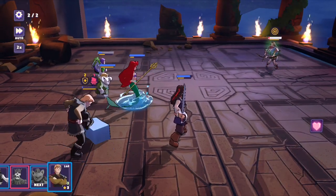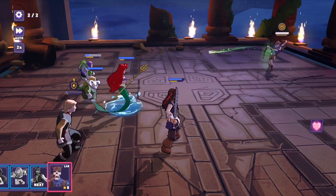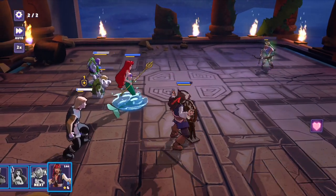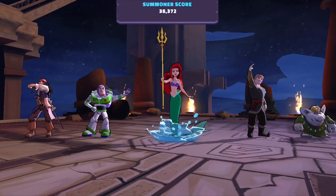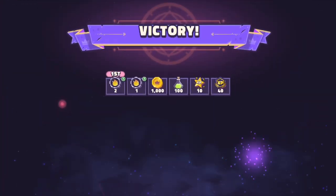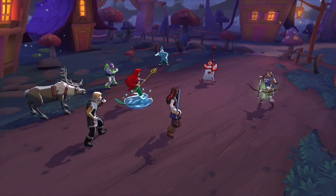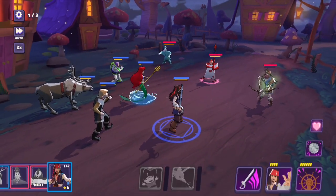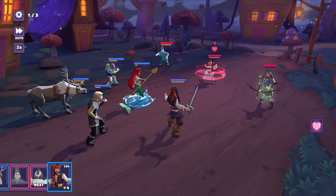People have been using Dumbo to their advantage, especially in the player-based arena tournaments. It can really come in handy. I just unlocked him now, and I think he's better than the comet spell, so it would have made sense to bring him in sooner.